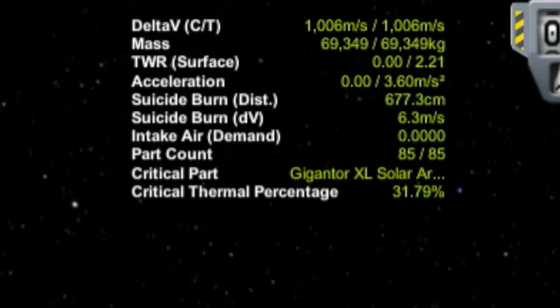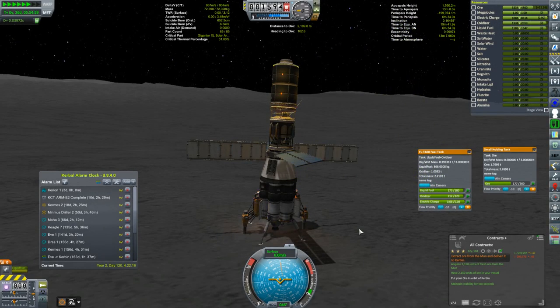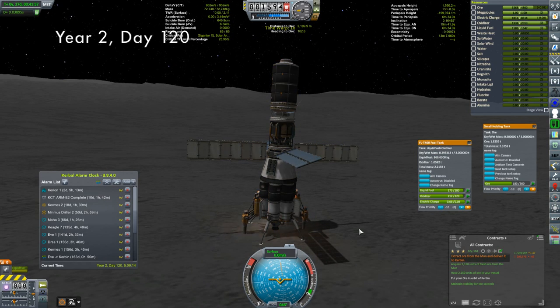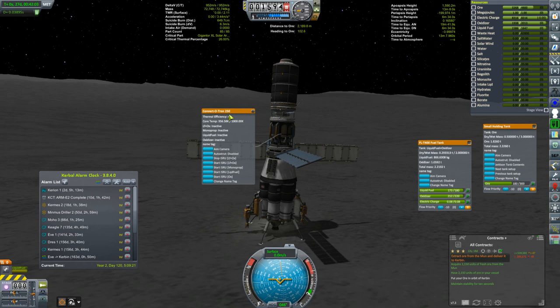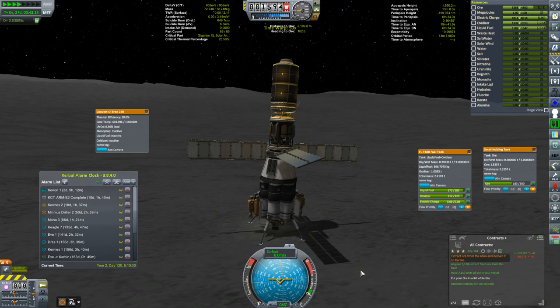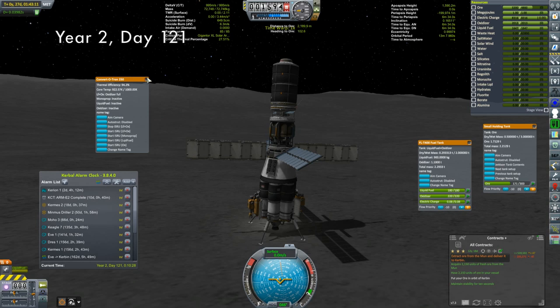I'm watching the delta V being provided to me from Kerbal Engineer - I don't want to collect so much ore that I won't be able to get this thing back into lunar orbit. I'm down to about 915 meters per second of delta V, so let's stop the ore collecting process. We'll refine a bit more LFO just to top up what was used by the fuel cells, and time warp until our tanks are full. We've got just a little bit over 1,000 meters per second of delta V - that is going to be plenty.